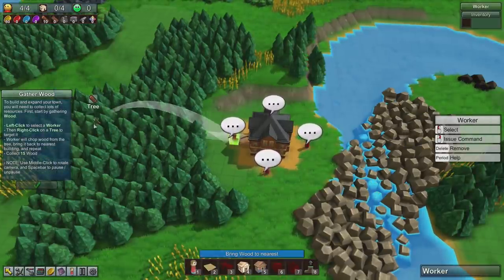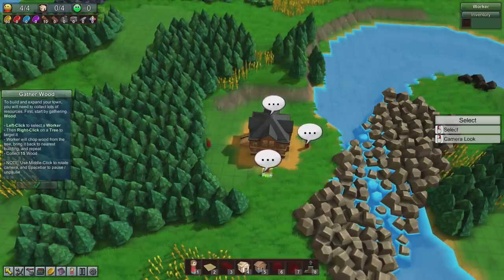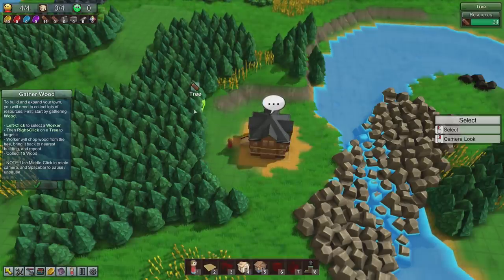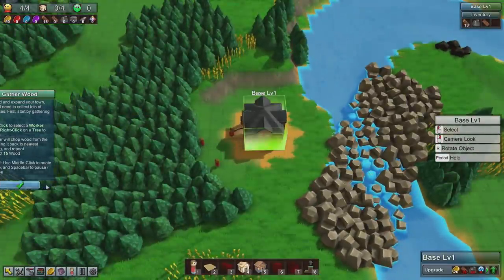We have to collect wood. Select a worker and then right click on the tree to work it. Okay, 15 wood. Let's get all these guys to start getting some wood. Three, four dudes at the moment.